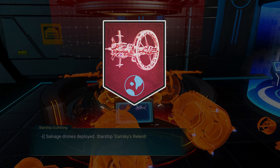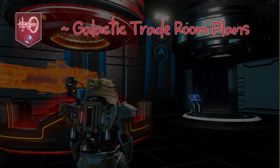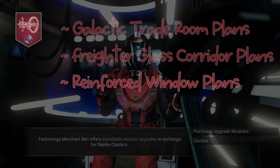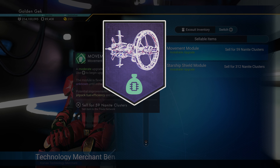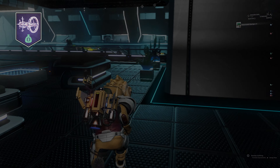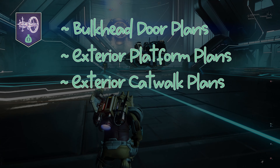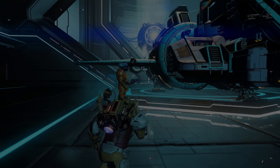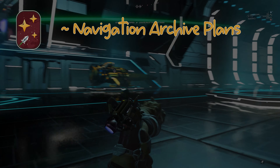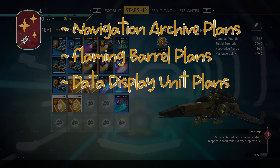Next up is the milestone Farseer, simply to construct the scanner room on your freighter. The rewards are Galactic Trade Room Plans, Freighter Glass Corridor Plans, and Reinforced Window Plans. The final milestone in the 3rd phase is Home Comforts — construct the Galactic Trade Room. The rewards are Bulk Head Door Plans, Exterior Platform Plans, Exterior Catwalk Plans, and 16 Glass. Completing phase 3 rewards you with Navigation Archive Plans, Flaming Barrel Plans, and the Data Display Unit Plans.